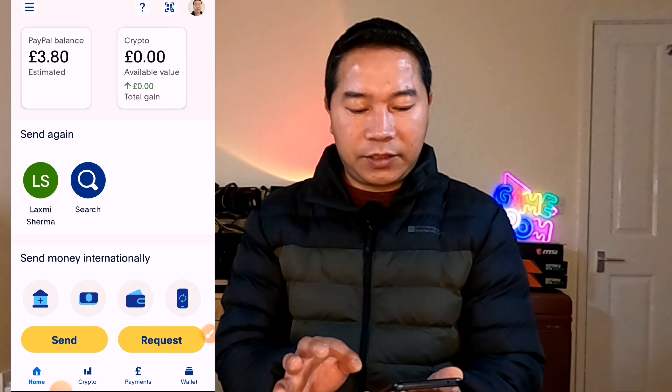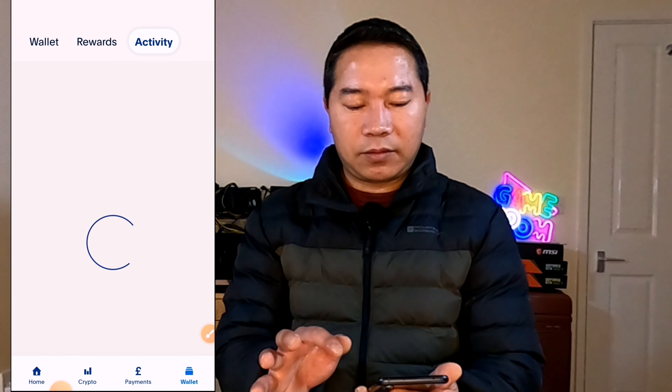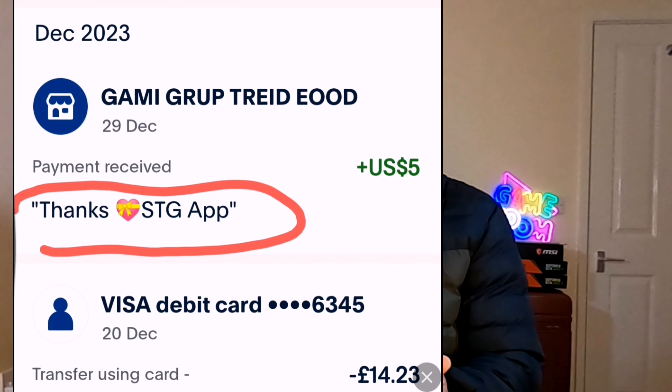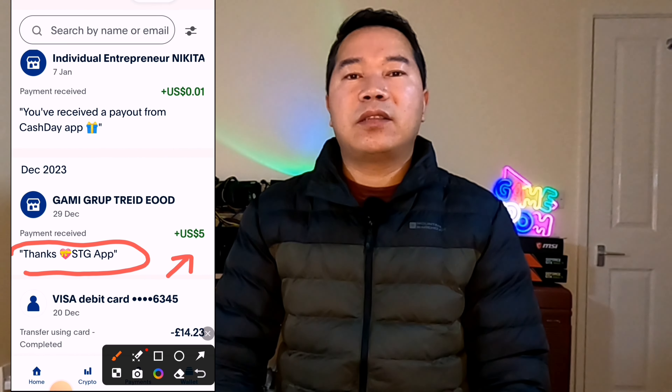Let's log in to PayPal. On the bottom, under 'Wallet Activity', now you can see here guys — STGF Hype Dollar.